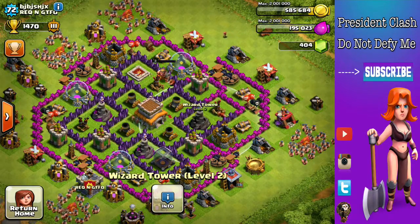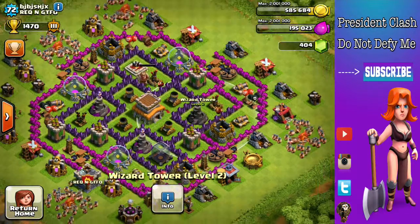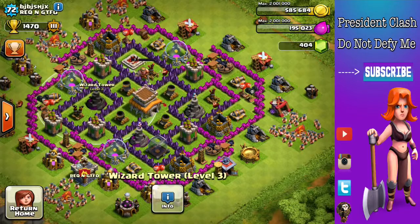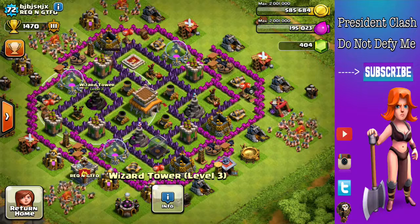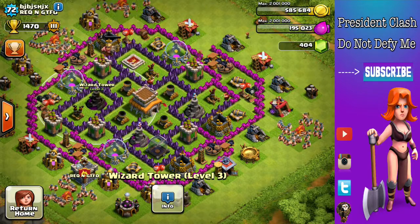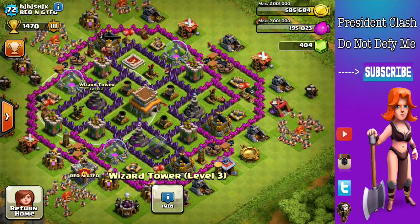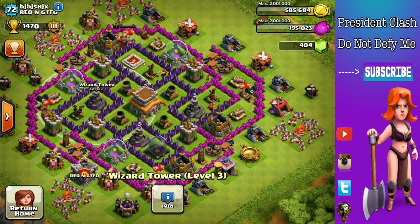I see that these wizard towers are really low. You got a level 2 wizard tower, a level 3, and another level 3. You can go up to level 6 already, and that's pretty low right now. You really need to get a lot more elixir and gold so you can do this stuff. But I understand you're running a Request and GTFO clan, so it makes sense that you don't have too much elixir or whatever.